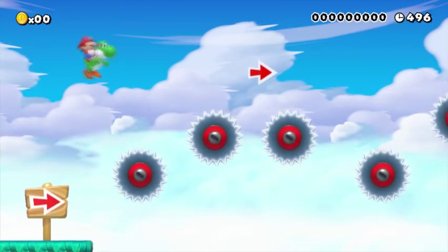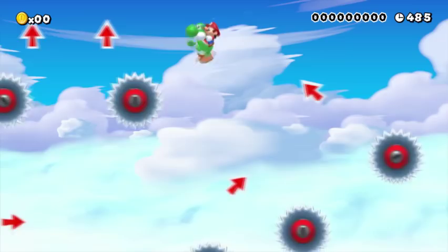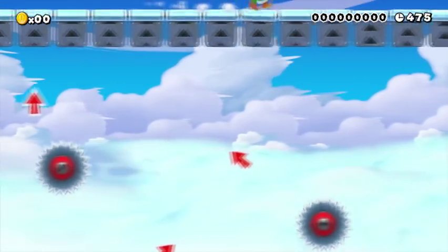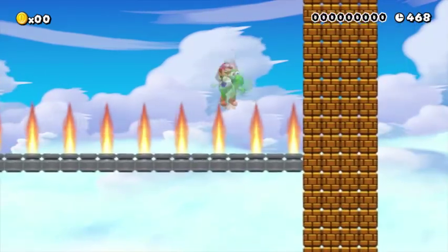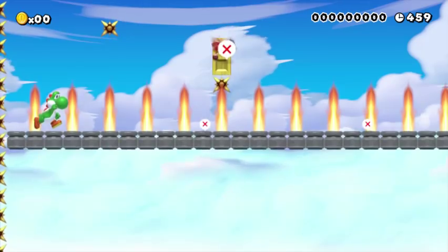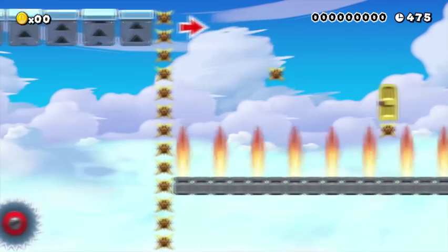Yoshi does in fact hop off of these things. Can't you change these saws into things you bounce off of? It works the same way when you're just Mario when they're changed into that. I cannot see anything, so I'm gonna move all the way to the right. Just stay on the spikes. So it's that type of level. Just waiting for Yoshi to come back. Some people might try to go all the way up here without Yoshi — that's something to consider.